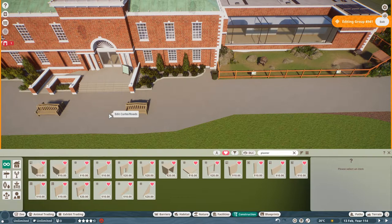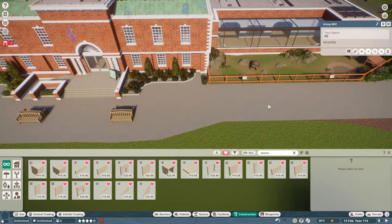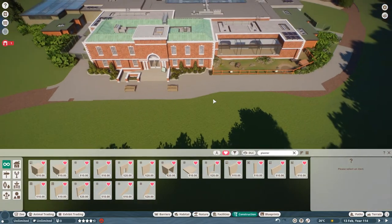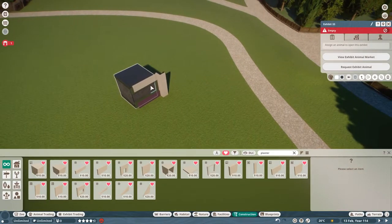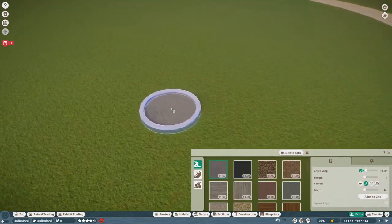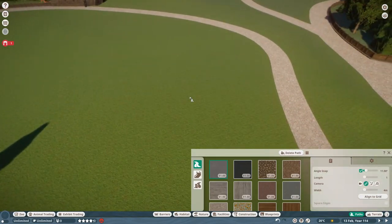I'm not great at the terrain tools — I find them finicky and not very user-friendly, especially for more casual players. Some people like to play Planet Zoo intensely building realistic stuff, and some just want to jump in and enjoy their zoo. Both are perfectly valid. With that said, there are things you can do without touching terrain at all to still get elevated buildings that look nice.